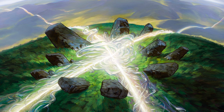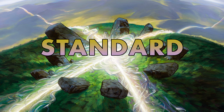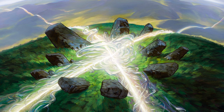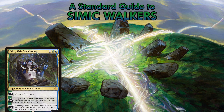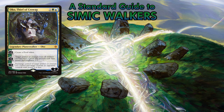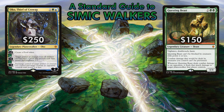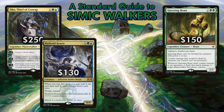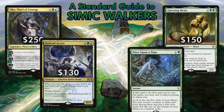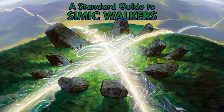Are you ready to sit down and sleeve up some Standard? There's a plethora of options that await you, such as Simic Walkers. The main cards are a playset of Oko, Thief of Crowns, which will run you about $250. A playset of Questing Beasts, which costs about $150. Don't forget the playset of Hydroid Krasis, that's about $130. And a playset of Once Upon a Time, which is only about $70. But there's many more Standard choices.